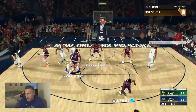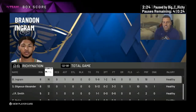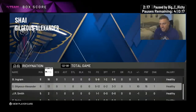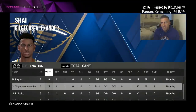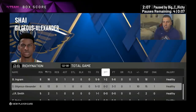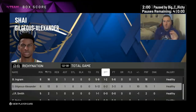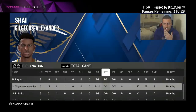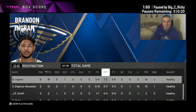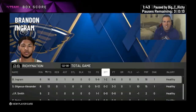Halftime update: Brandon Ingram — their face scan did pretty well — 16 points, one assist, five-for-nine, one-of-two from three. Very nice. Gilgeous-Alexander: 13 points, one assist, five-of-twelve. I've done a lot of driving with him to test how overpowered his height is — good, not great. Going to try more jump shots with him. His release is decent without Quick Draw. Brandon Ingram is a fire card — if he had better defense it'd be something really special.